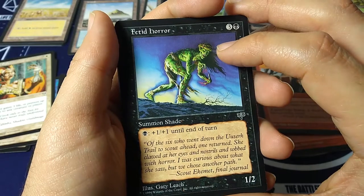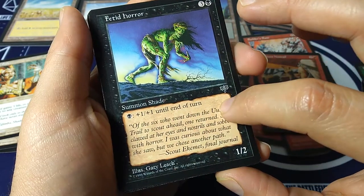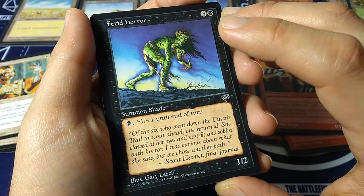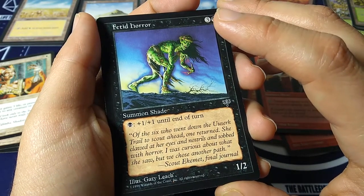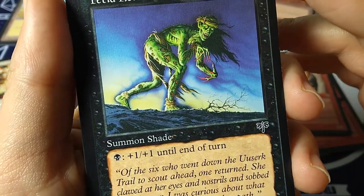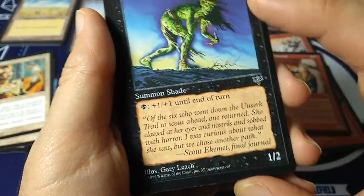Fetid Horror — three and black, 1-2, summon shade. Pump as much black mana as you want for plus one, plus one until end of turn. 'Of the six who went down the Userk trail to scout ahead, one returned. She clawed at her eyes and nostrils and sobbed with horror. I was curious about what she saw but we chose another path.' — Scout Akomet's Final Journal. So flavorful, and look at that art — those bloody nails. Gary Leach art.